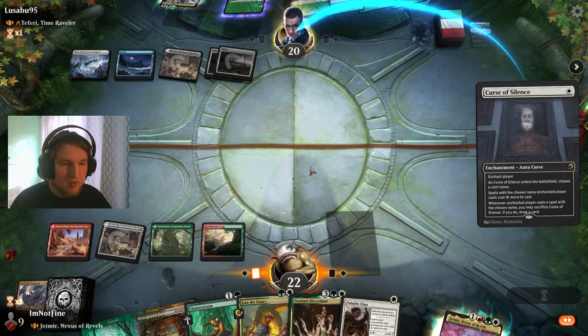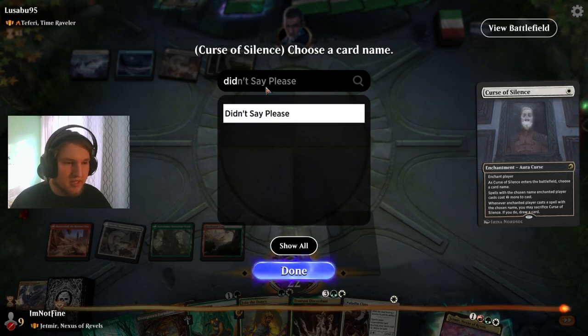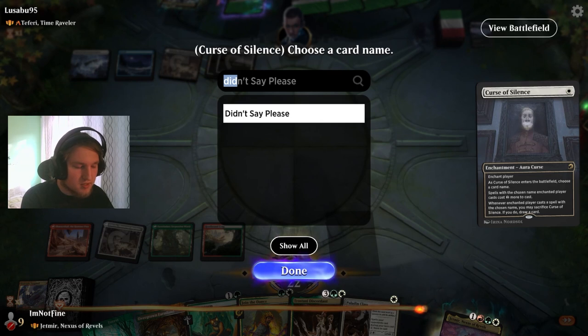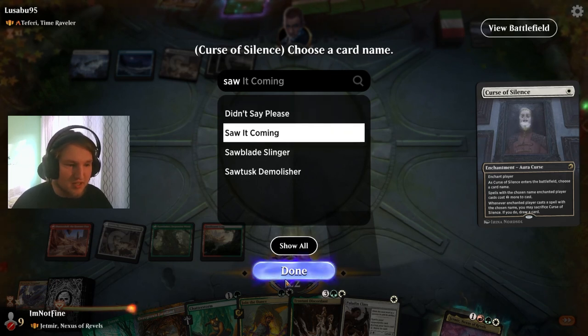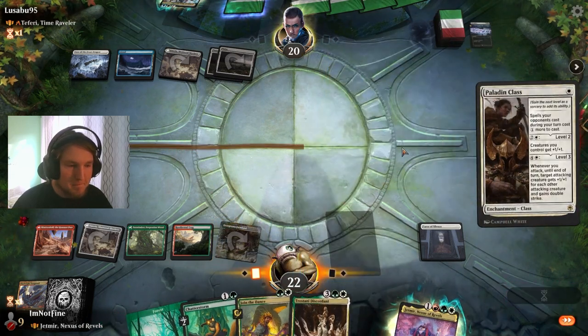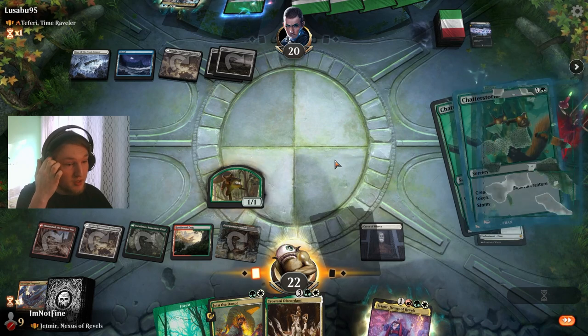I'll name Didn't Say Please. It is Didn't Say Please — wait, let me Scryfall that. It's not Didn't Say Please, it has Foretell. What's the name of the card? Saw It Coming! Yes, it's Saw It Coming. It's also a Paladin Class. I assume they counter that. Now we Shatterstorm for X equals 3, creating three 1/1s — that should be pretty good here.